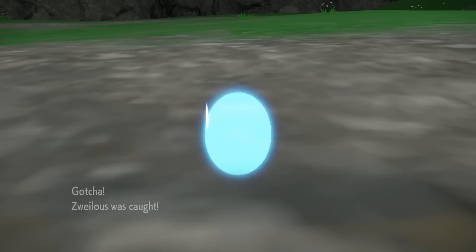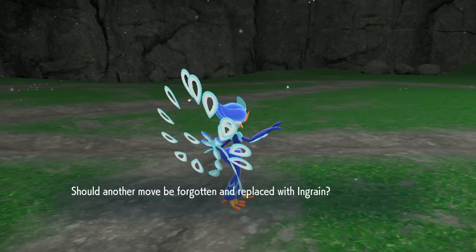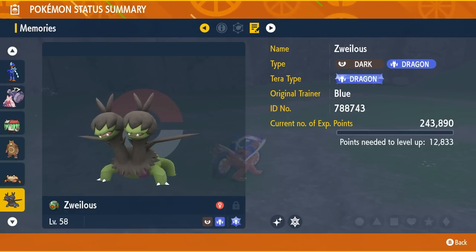Let's check out this thing's nature. Shiny Zweilous — the third one. I'm going to guess Lax as always. It has a mark — it's Adamant. That's super. Is that good for this? Before I check the mark — Adamant is good for this. I'm not sure if it's more physical or special, but pretty cool nonetheless. And what mark does it have?